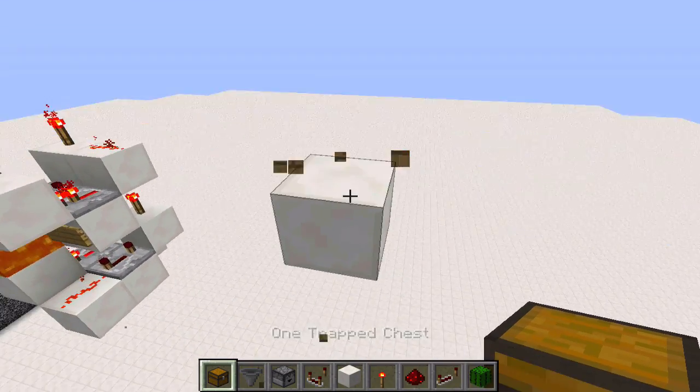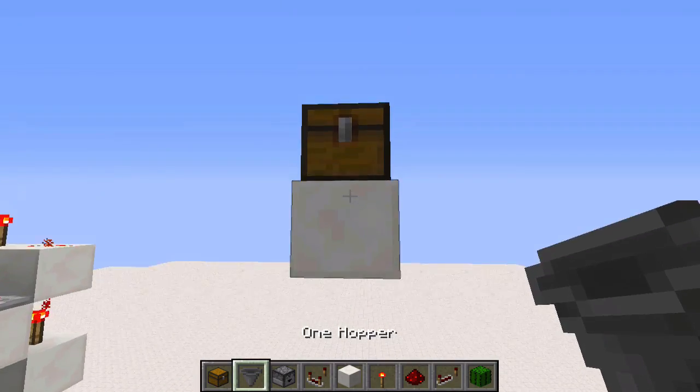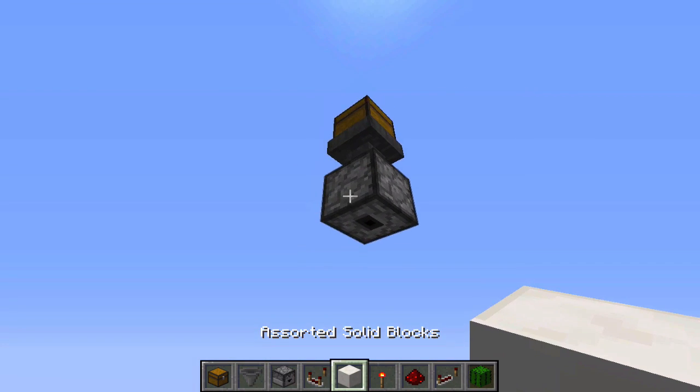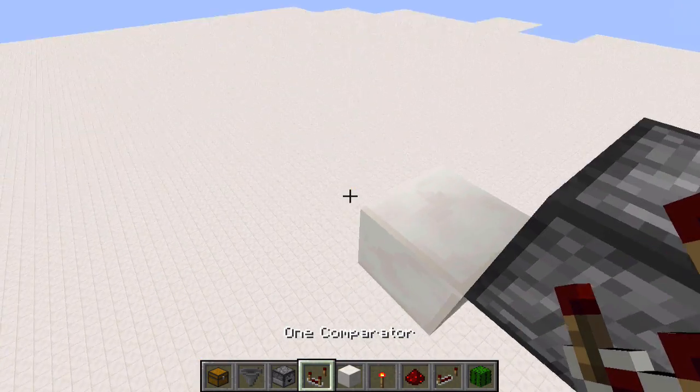Place your trap chest right here — it has to be trapped, otherwise items can get pulled out while you are still in the chest inventory. Place a hopper below, make sure it's facing downwards, and place a dropper facing downwards as well below that. Off the side of the dropper, place a block and a block below that, break this block, and have a comparator facing this direction.